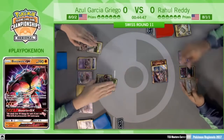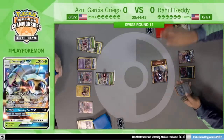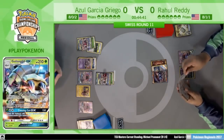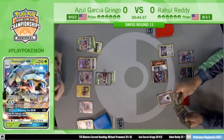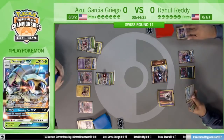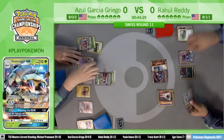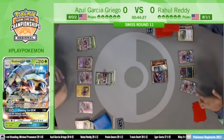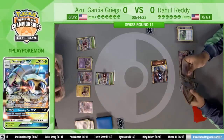We see this retreat interaction — my new Golisopod is here to do 120. There we see a Special Charge putting back two Double Colorless for Rahul. One of the good cards in Rahul's deck versus Enhanced Hammer is that Special Charge, giving him two extra copies of Double Colorless energy, so Enhanced Hammers don't hurt quite as badly.